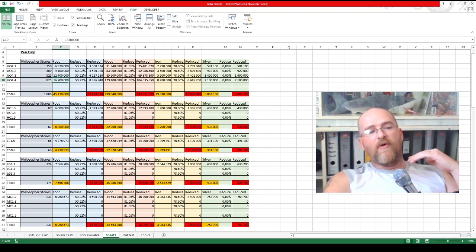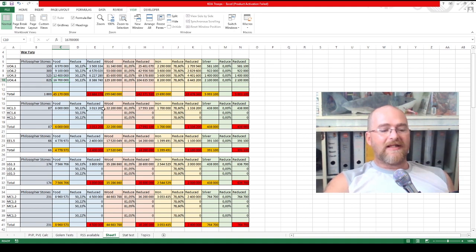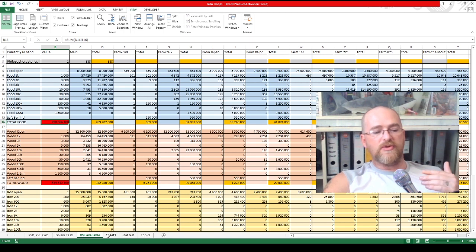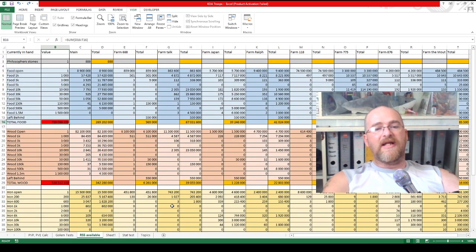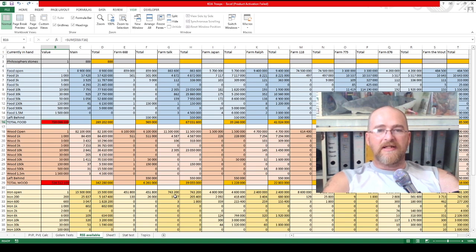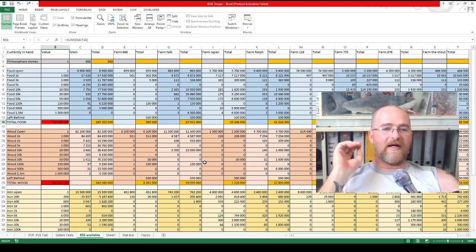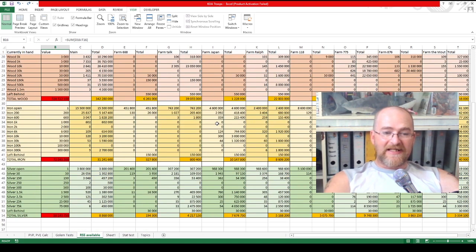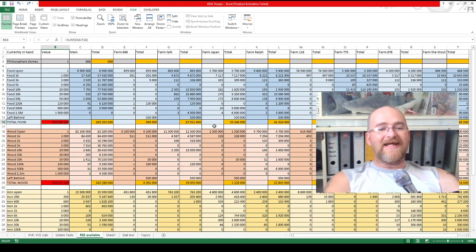So I create these documents for myself for what I need to do and want to do in the game, whether it's building upgrades or research. I can then compare that to my resources currently available across my farms. This is just how I like to do it — it doesn't mean you have to. But if this is something you'd like to have, this particular page where I input all my resources is part of the document I'm creating for you guys. It is there if you want to utilize it, and I'm going to show you what that looks like now.